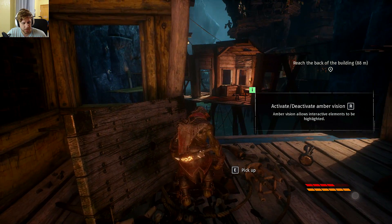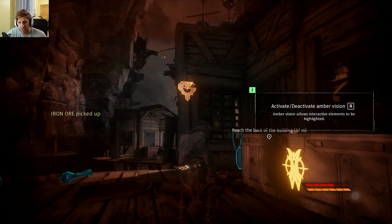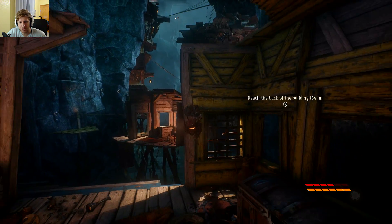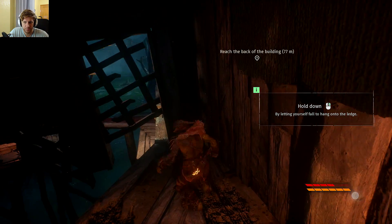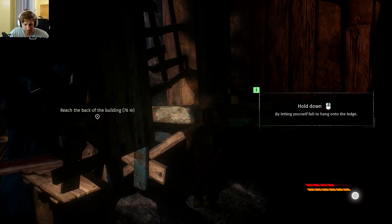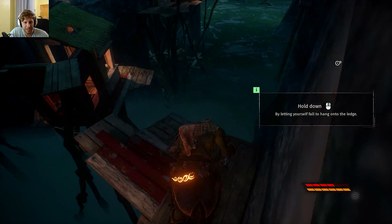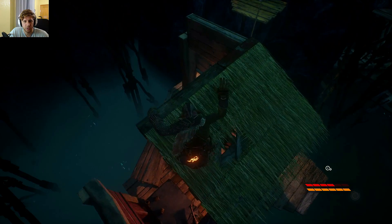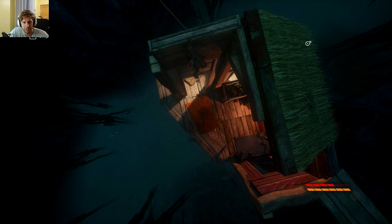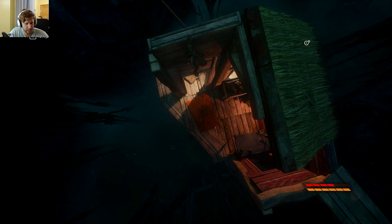Amber vision pretty much shows us everything we can interact with — everything highlighted in orange we can do something with. We can pick up iron ore, which will allow us to craft stuff later on. It also shows us where we can hide and where we can potentially jump up. The game isn't free-roam but it does give us options to take various paths.